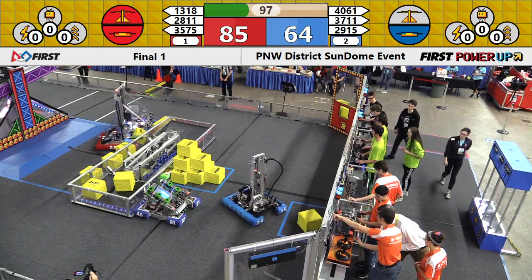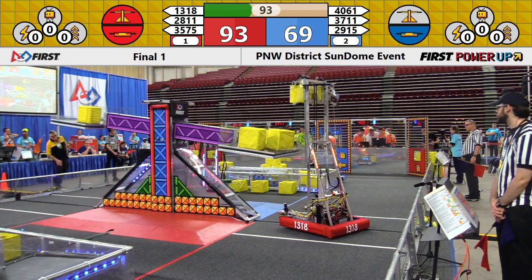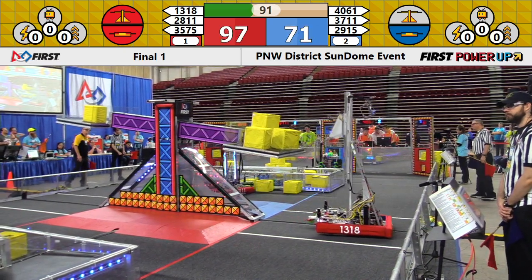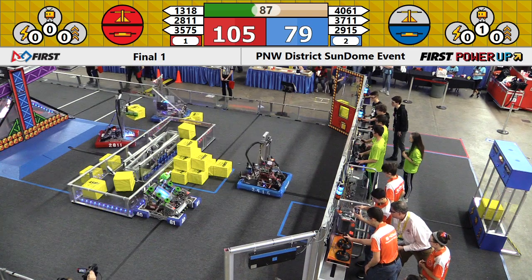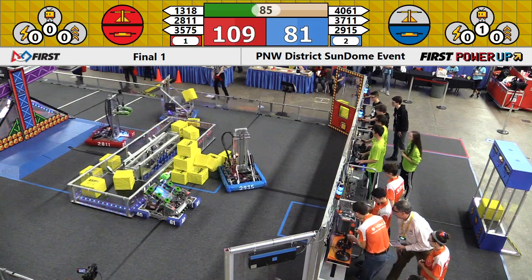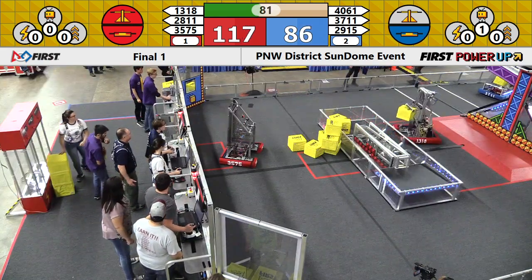It's 35-75 for the Red Alliance. 29-15 working hard for the Blue Alliance. Here comes IRS one more time — yet another power cube on the scale for the Red Alliance. 28-11 comes back; they're trying to regain control of the blue scale.